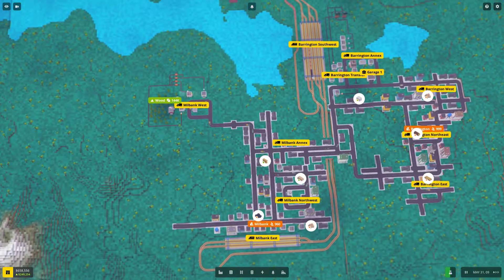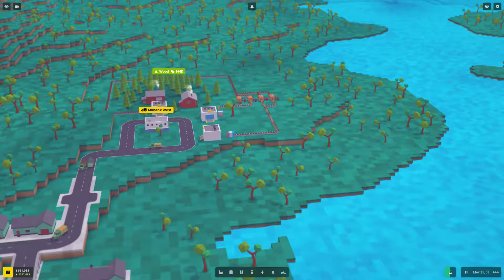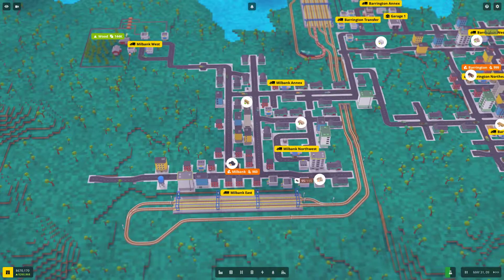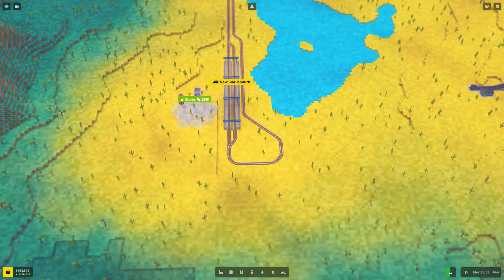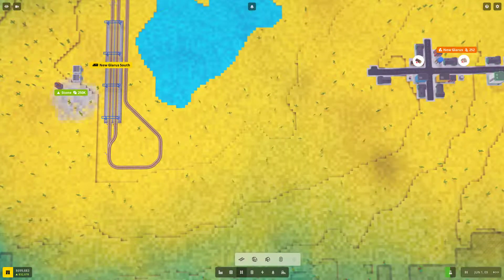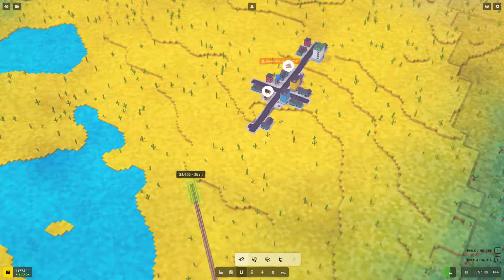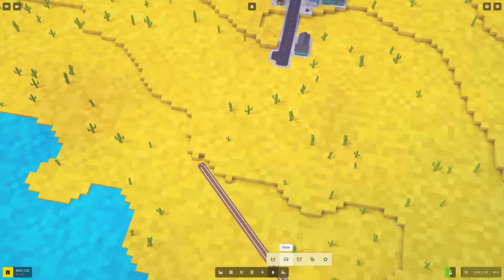I think we'll do one at a time — wood first, then the other. We've got enough wood here to deal with. It's wood and ore basically, so let's extend this line. It's not very busy at the moment — New Glarus South — so we won't worry about a pass-through for now. What I'll do is get this here and start to build through. I want to keep this guy at grade — I don't want him to go up at all, I want to stay at grade.